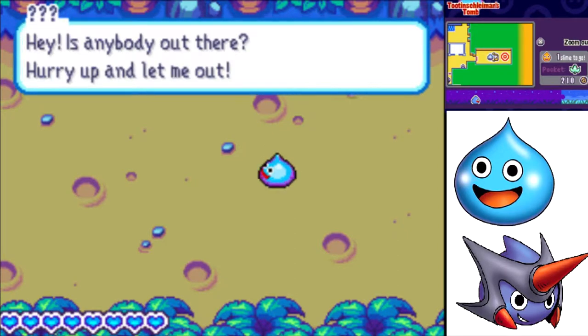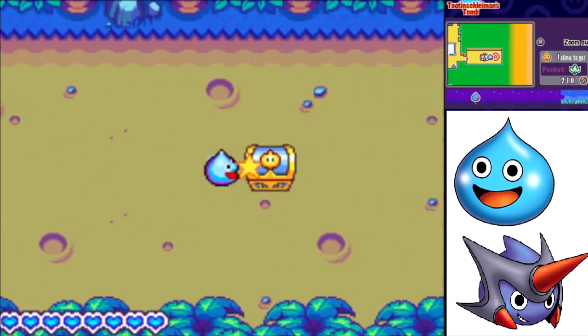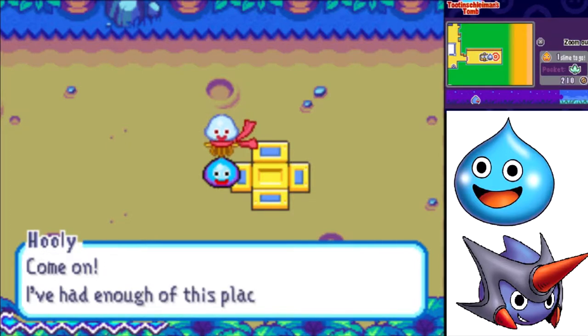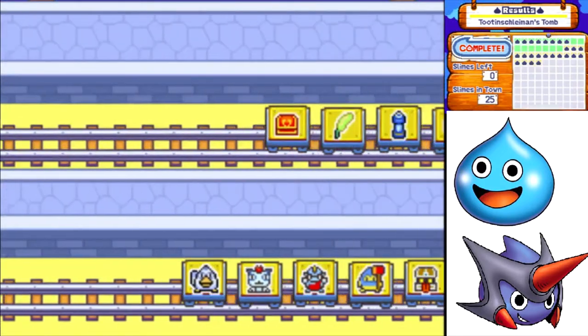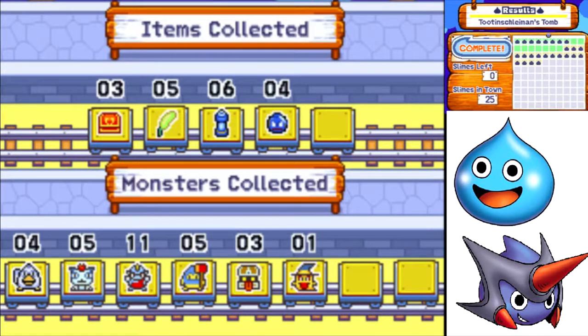It's Huli! 'Nice one Rocket! I always knew you had it in you — I've had enough of this place!' And that's the Tomb of Tutanshleiman complete! When you save all of the slimes in a world, you get a special prize. For this world we get a steel broadsword. That's a pretty good piece of ammo early game. We collected 11 pixies — that's great.